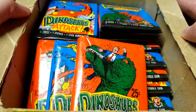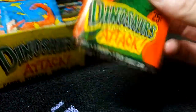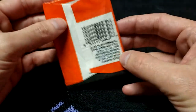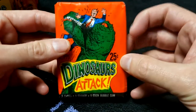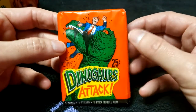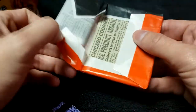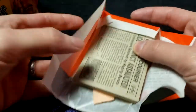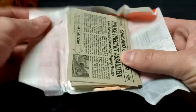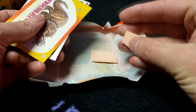Each pack contains five cards, one sticker, and one stick of bubble gum — 25 cents a piece back in 1988 when these were released, and they were only available in 1988. There are 55 cards in the complete series and 11 stickers total. I had them when I was little but my mom took them away because they're really graphic. I thought we could open these up and see if we can get a complete set out of these 24 packs.